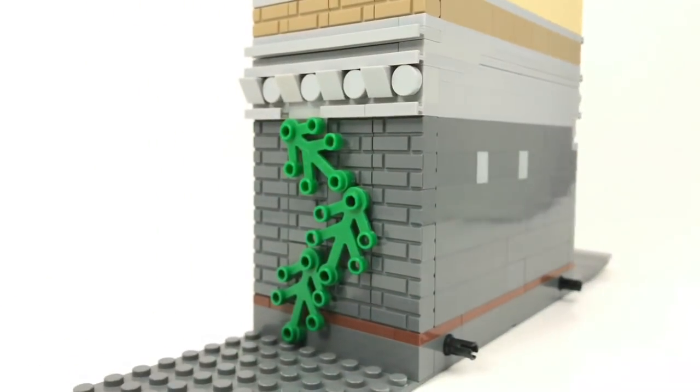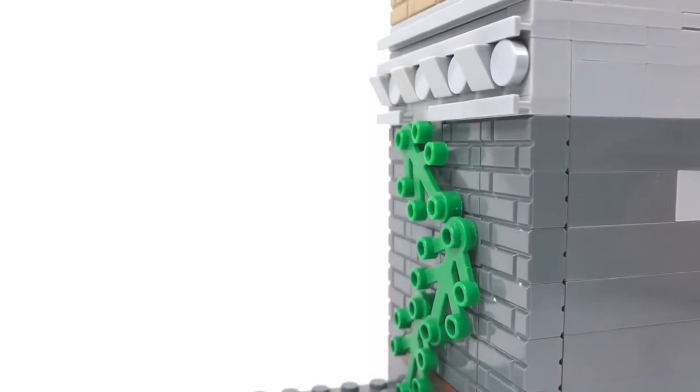The back of the first floor is also fairly simple. It's just masonry bricks and a few vines for some extra detail.